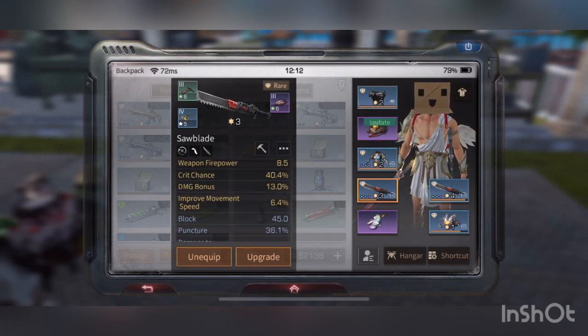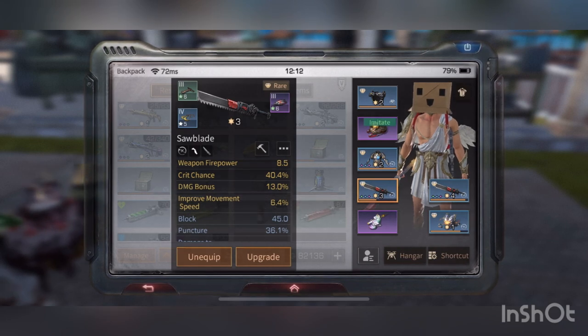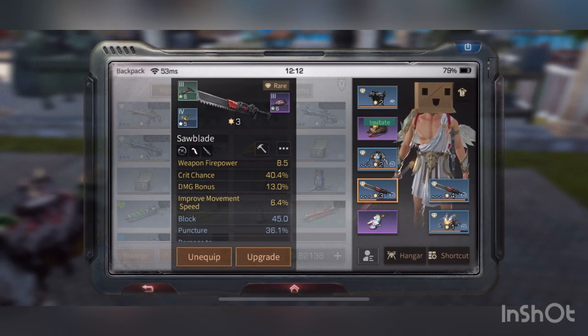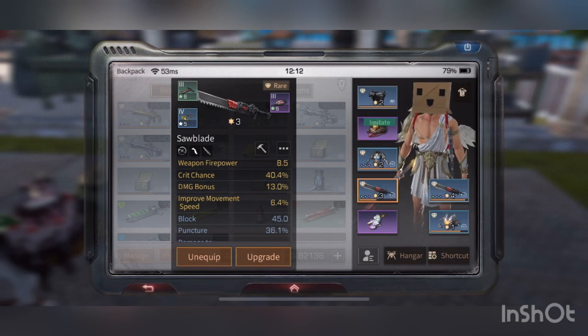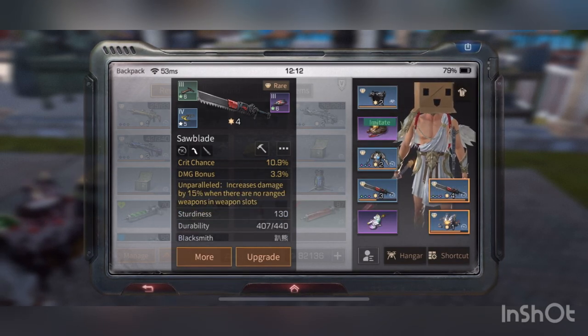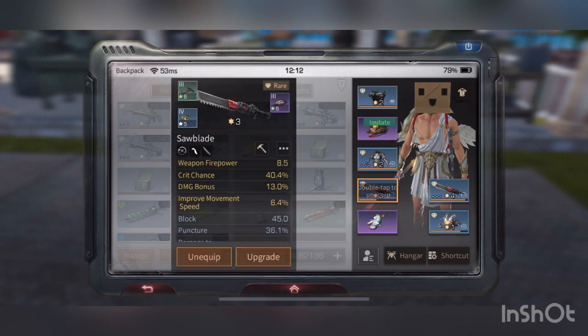This is my saw blade — it came with four percent already, and then I added 1.7 percent. It was already at a high level, like 4.7, and I added another 1.7, so that's 6.4 right there. My ox doesn't have anything, my shield doesn't have anything.